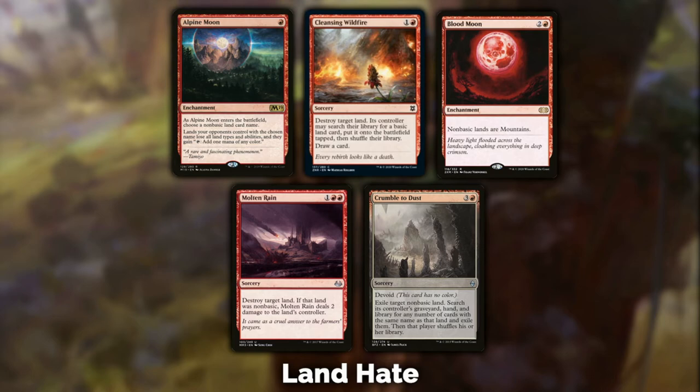Cleansing Wildfire — I like this card, I'm still trying it out. I like the fact that it allows you to destroy a land your opponent controls; they replace it with a basic if they've got one, and you draw a card. Any card that lets you do something as destructive as destroying a land and drawing a card at the same time, I'm a fan. It fills up your graveyard too — you might be playing Tarmogoyf and need sorceries in your graveyard.